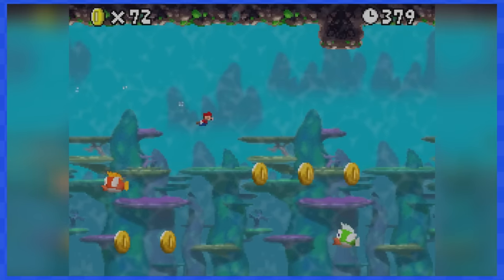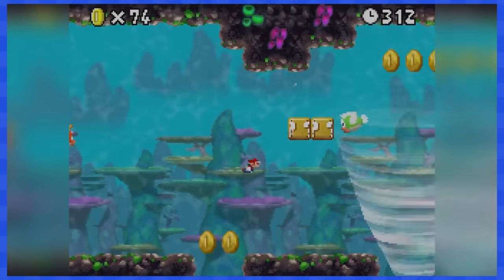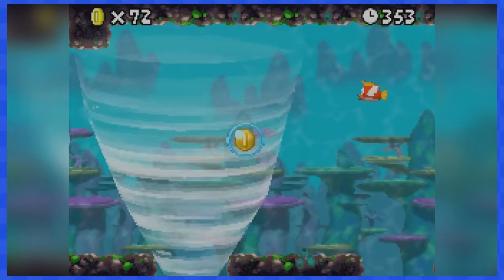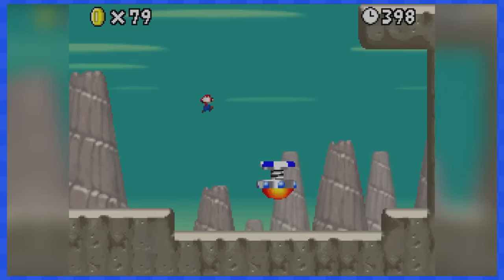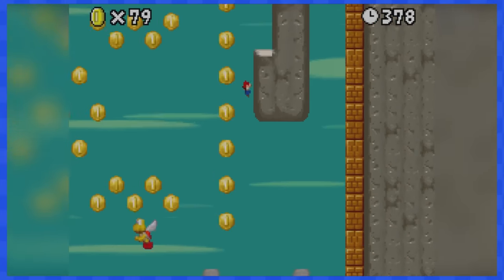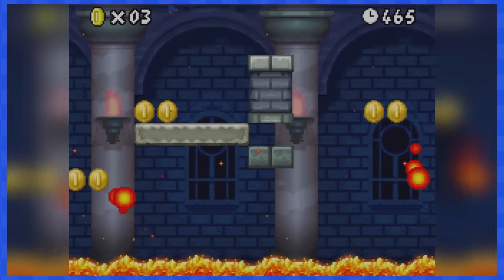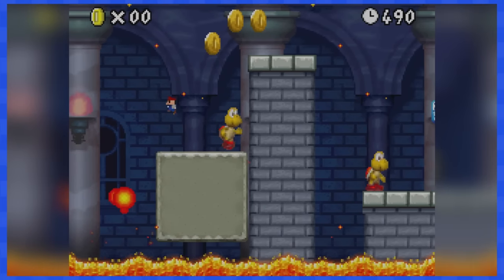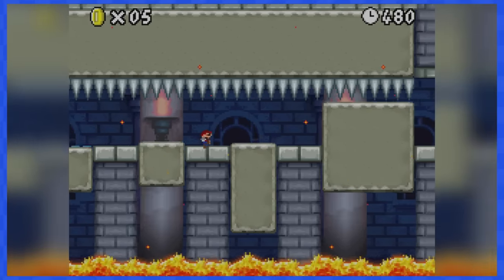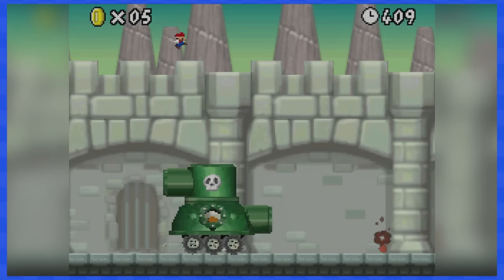6-5 is another underwater stage with water tornadoes that try to pull you down and drown you — avoid them, because if you touch them it really sucks you down. In 6-6, you'll be moving up by jumping on springs and using pipe cannons. It's a fun, yet short level. 6-Castle will ask you to time your jumps on moving blocks to avoid falling in the lava. The boss is super easy — just wait for the mole to show its head and do a ground pound attack.